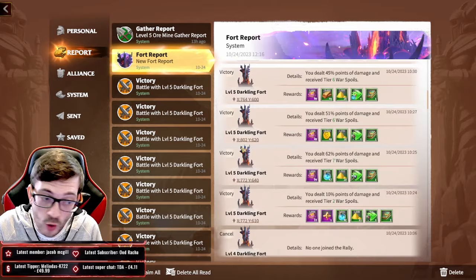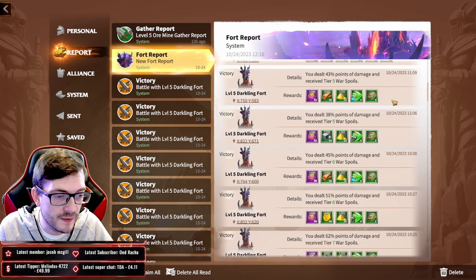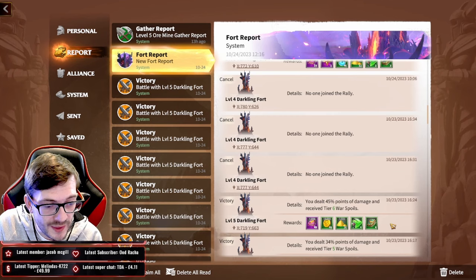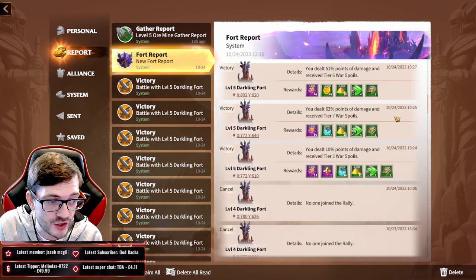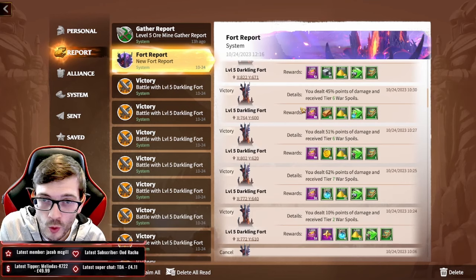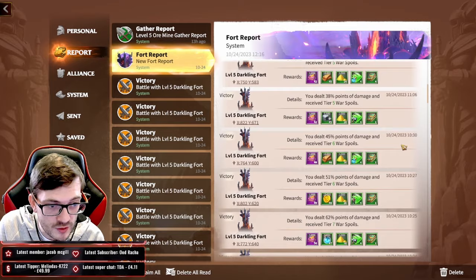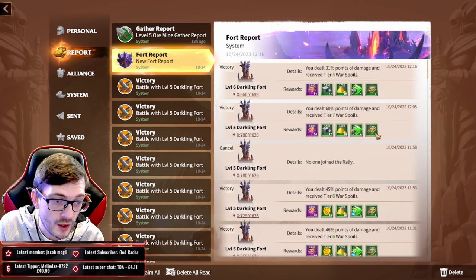We've been doing a mass amount of fort killing, trying to figure out the best way to farm forts — both in terms of time and rewards. I tried rallying 10 level fives in a row. Counting the treaties across those 10: we got 3, 4, 5, 6, 7, 11, 14, 15, 16, and then 20 — so we actually got 20 treaties across those 10 rallies.